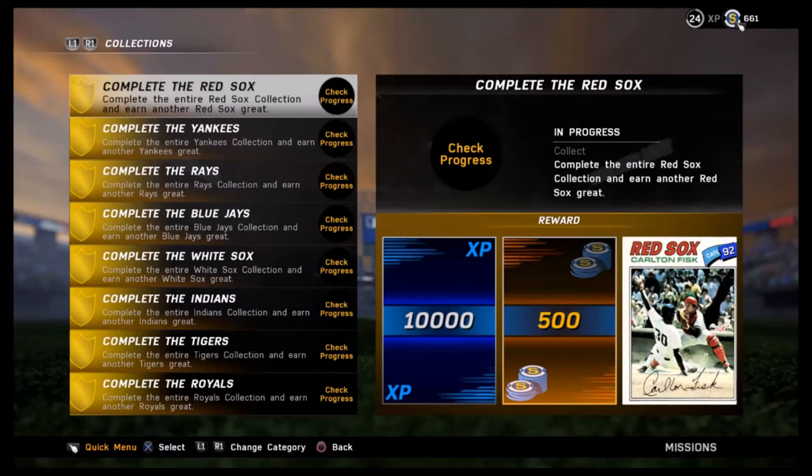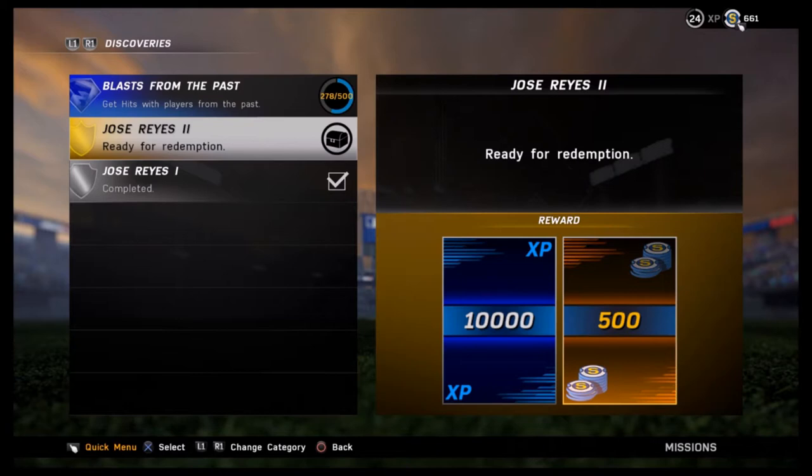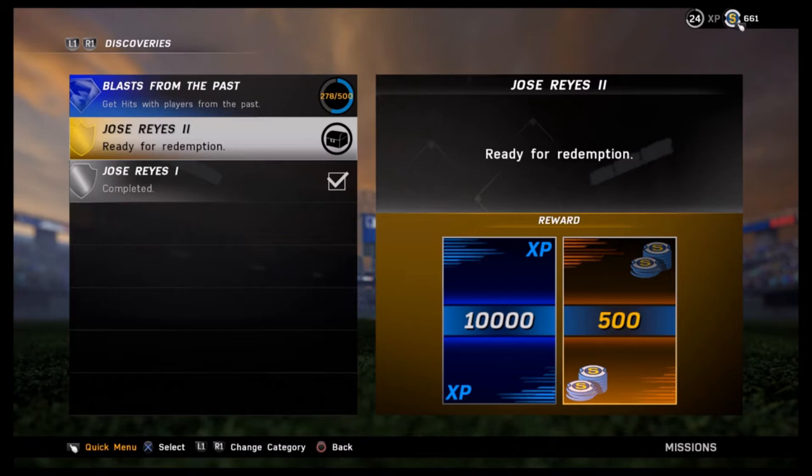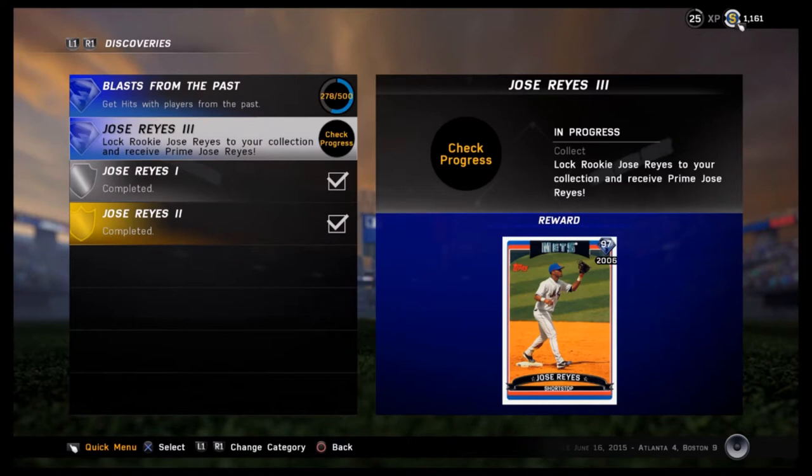What's going on guys, Gombs here, and we're back once again on MLB The Show 16 Diamond Dynasty. Finally, it took a lot of grinding but bam, baby - there we go! Finally got the 50 stolen bases and added up some shortstops to my Diamond Dynasty player. Here we go, redeem Jose Reyes number two - go ahead and redeem that, little bit of XP, little bit of stubs, definitely cool that you get that as well.